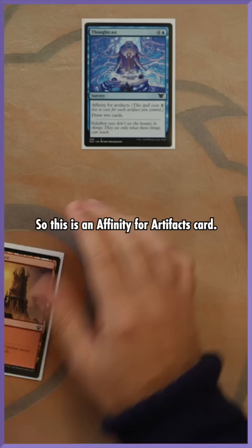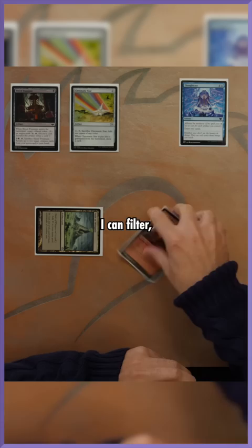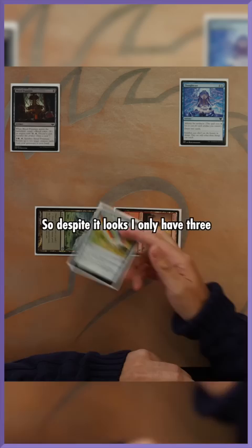I will cast Thoughtcast. This is an affinity for artifact cards that costs one less for each artifact I control, but I don't have blue mana. So in order to cast it, I can filter one blue mana with Chromatic Star. So despite it looking like I only have three artifacts in play, it is actually reduced for four.